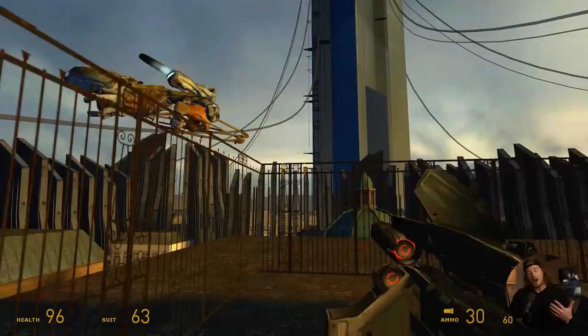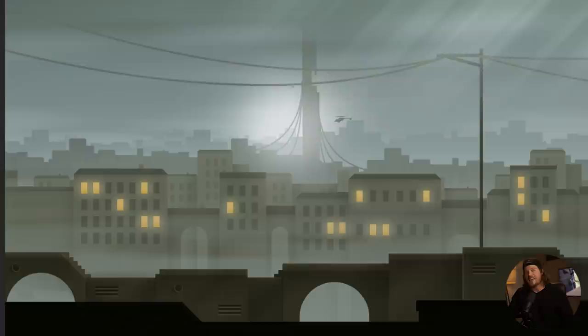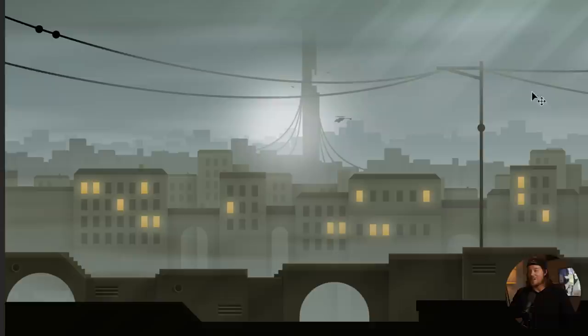I tried to mimic the power lines you might see in City 17, then threw in some wires. If you're ever making a city for a game and want it to look more mature or triple-A, just throw in some wires — it makes the scene look so much better.